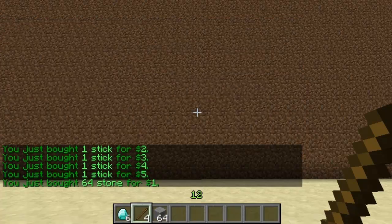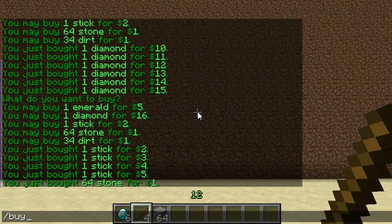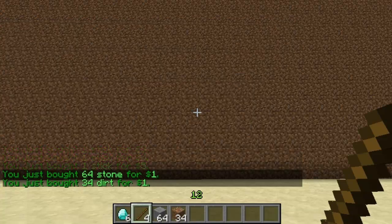Then I can also buy stone and you'll see that I get a block of 64 for one, then dirt I get a block of 34 for one.